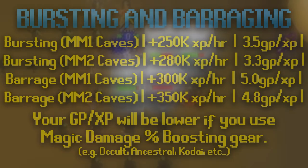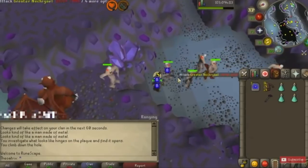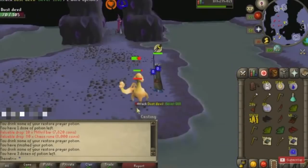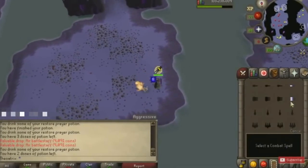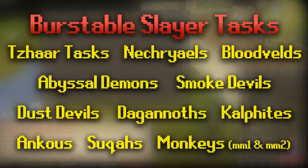You're a million times better off barraging or bursting Necreals or Dust Devils. I made a video all about this where you can train your magic really fast while profiting. I spoke about doing Necreals and Dust Devils off-task, which is great if you really want to get 99 magic and save money, but you're far better off bursting while you're training Slayer. With the Catacombs of Kourend, you can burst a lot of your Slayer tasks. At level 96, when you unlock Smoke Devils, they give some of the best magic XP in the game. If you get up to about level 80 magic, you can most likely get to 99 just from training Slayer and bursting the tasks that you can. On the screen right now I've put a list of all the burstable monsters and burstable Slayer tasks.